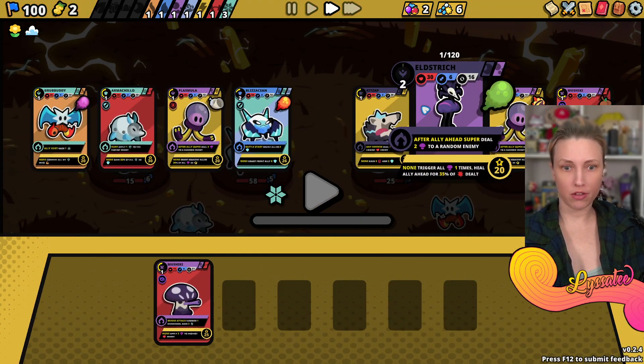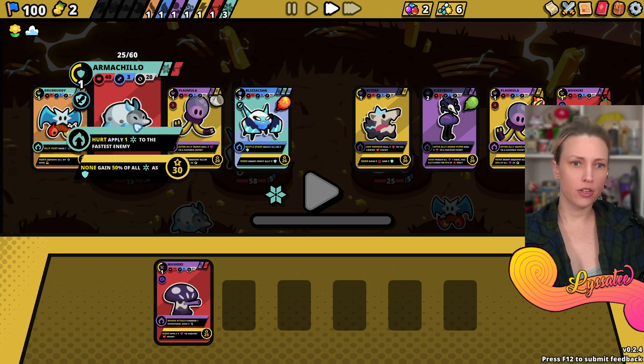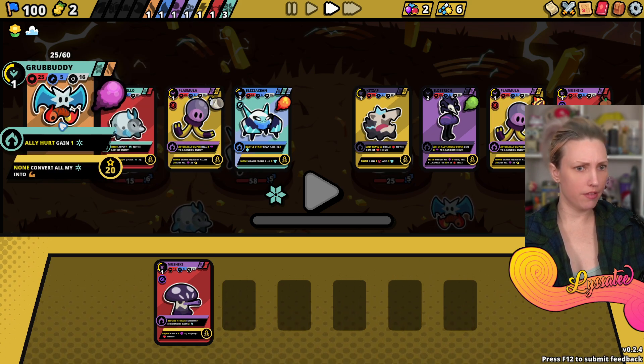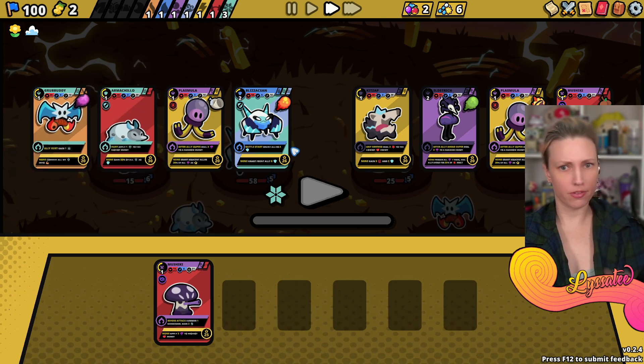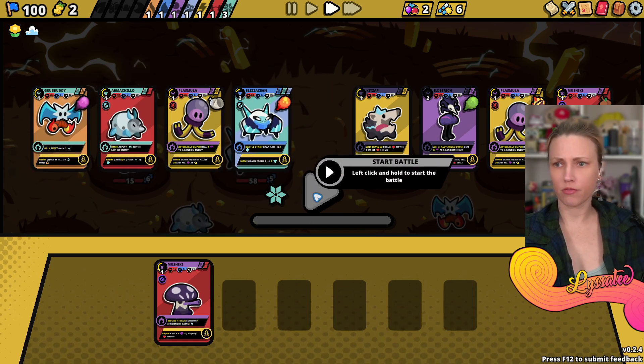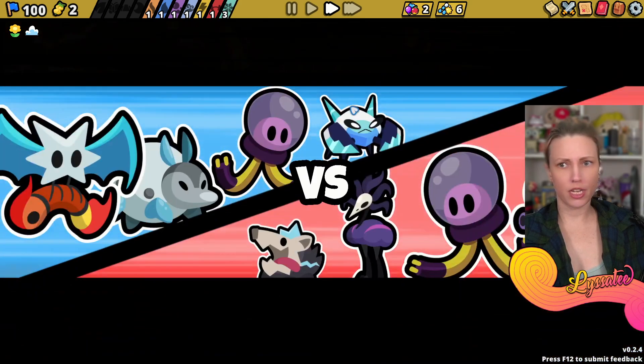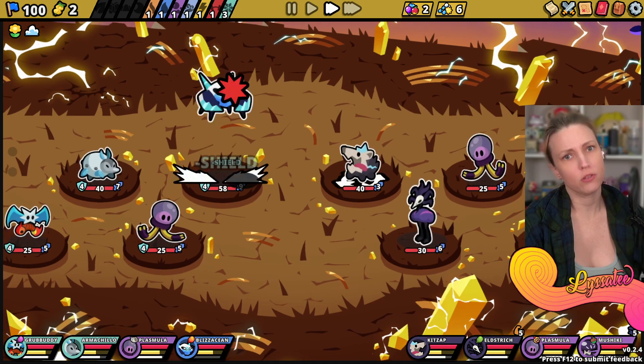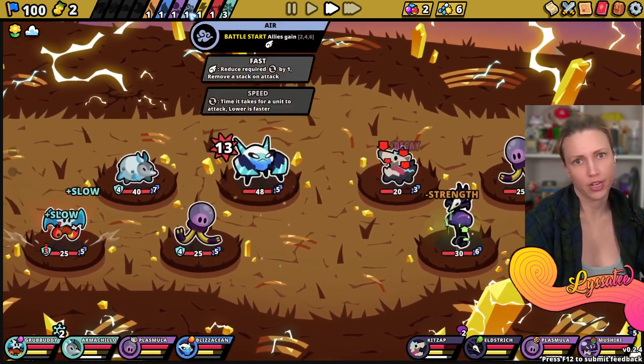Blizzation is up top - when hurt, apply one ice to the fastest enemy. Grant adjacent allies. We have a lot of ice going on. It shows up top what the spread is.